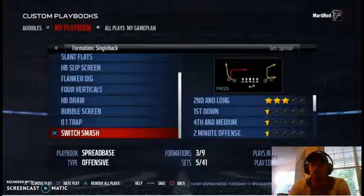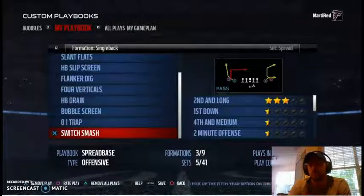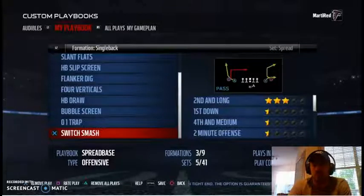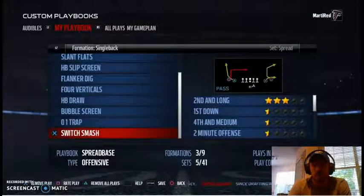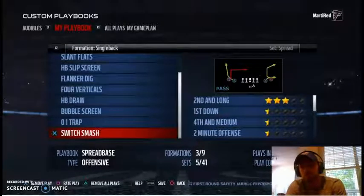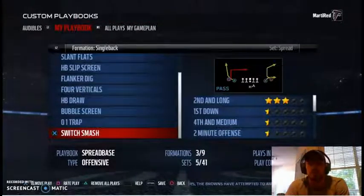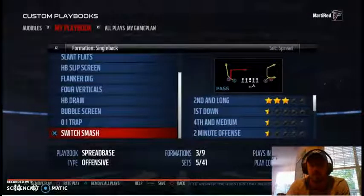We'll cover how to set up your audibles later — audibles are key because you're not just going to pick a play and run it. You've got to read the defense: learn to identify cover three, single high, cover two, etc. Put guys in motion to make the defense show their hand. In a future defensive scheme video, I'll cover how to bluff simulation-style without making a thousand hot routes that make the defense look arcade-ish and unrealistic.